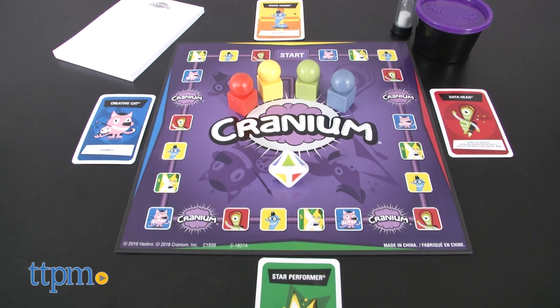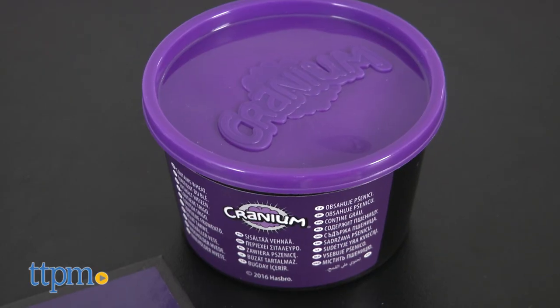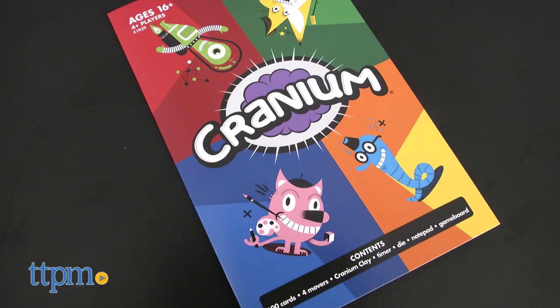Cranium is for 4-16 players, ages 16 and up. It comes with 600 cards, 4 movers, sculpting clay, a timer, a die, a notepad, a game board and instructions.